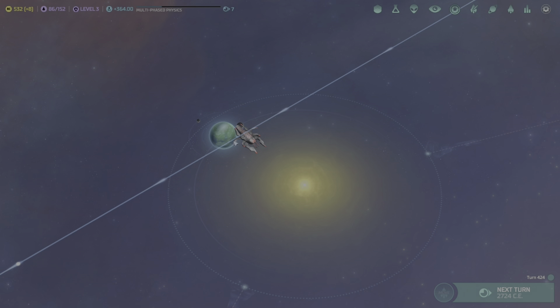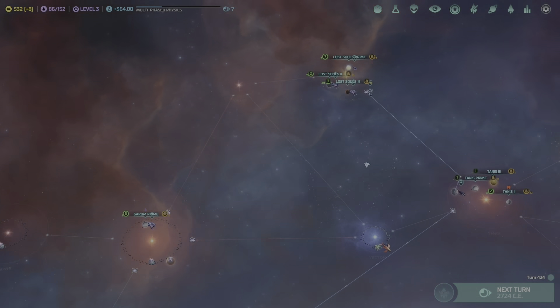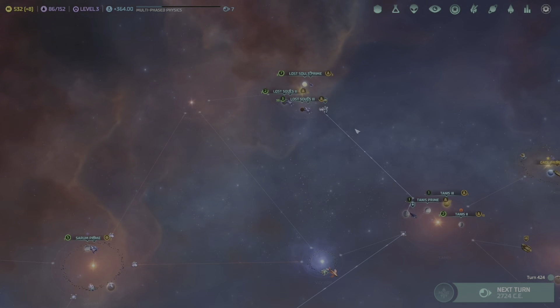Once we wipe out the Gnolams — I'm pretty sure that's not how you pronounce it, I think they're actually called the Nolums — we will start building up defenses to protect us against the Barathi, and then I'm probably going to start making our way over to the Orion system and get that under control.